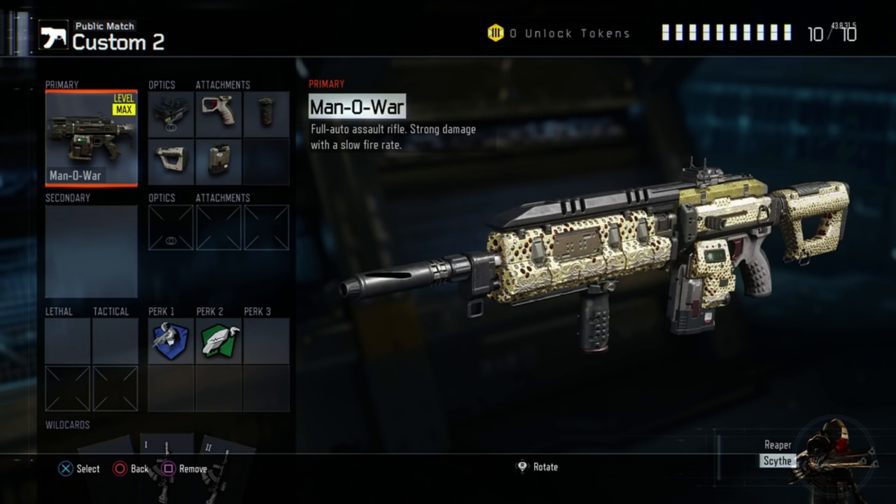Let's pull up the Man of War. The Man of War is an assault rifle, which is completely different to using a submachine gun — a different play style. This class setup is very specialist because you can only see two perks, but an optic and four attachments, which is quite a lot. The Man of War has the ELO attachment, which is like a better version of the red dot sight.